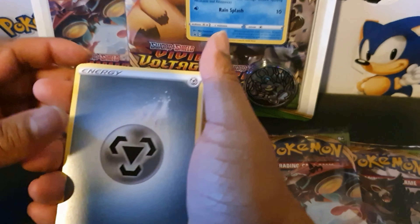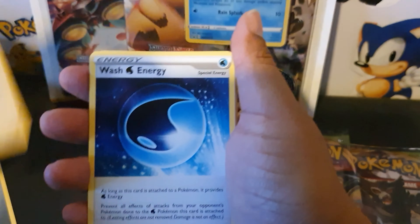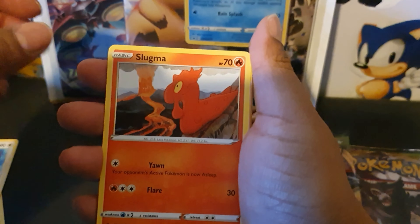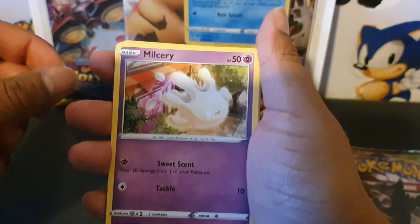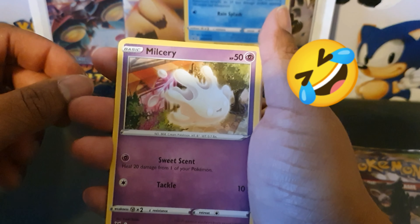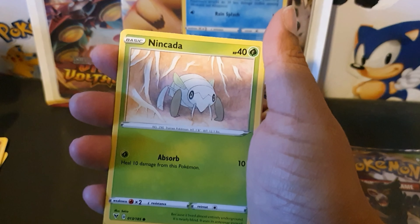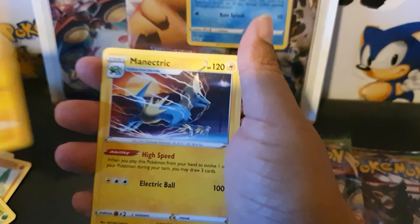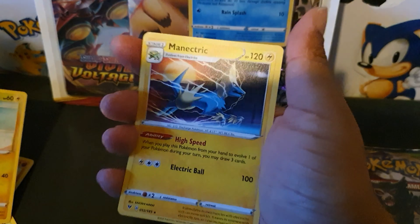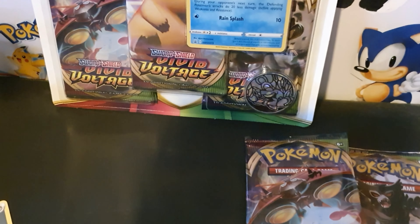So here we have our energy, Galvantula, Swellow, Wash Energy, Slugma, Beldum, Miltank I think, Whirlipede, Nincada, Voltorb — oh that's the reverse — and we just have a regular rare Minetrip. So nothing in that one, but that's okay.